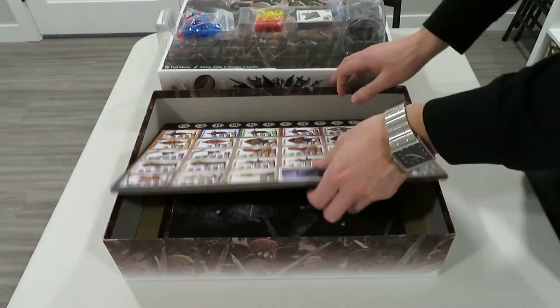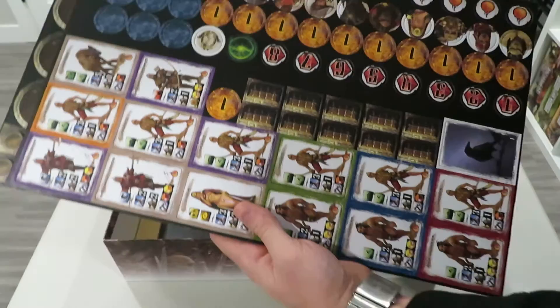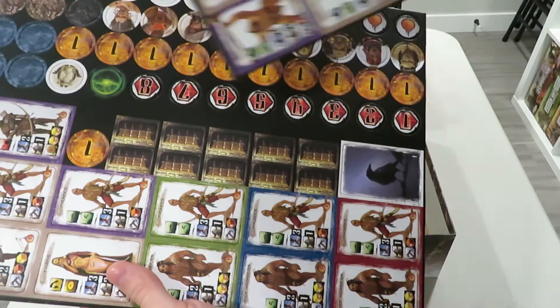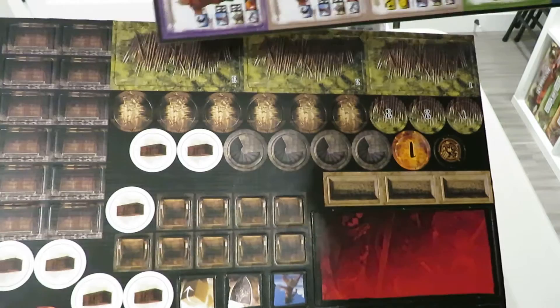Moving to the punch boards — the artwork is very cool. You punch these all out to get references for every enemy in the game. You've got your standard tokens, the one-to-eight overlord track tiles, some treasure chests, scenario-specific tokens, and gates to place on the board.